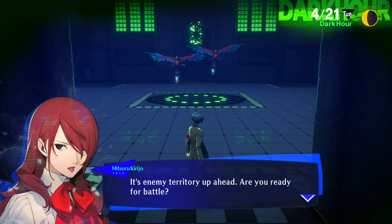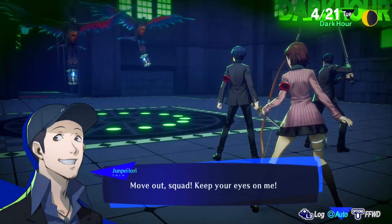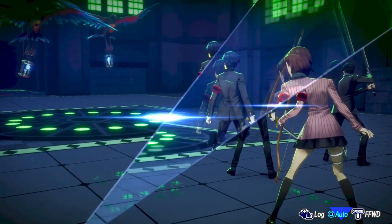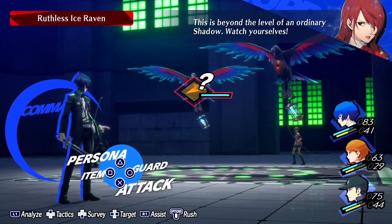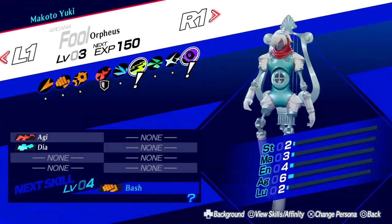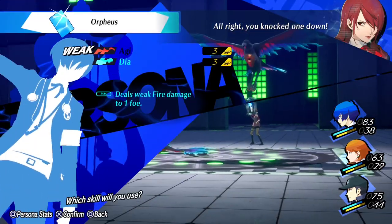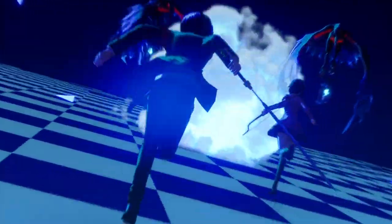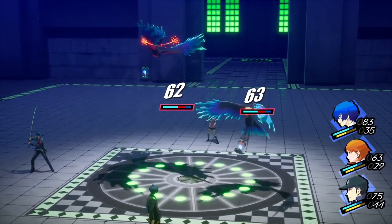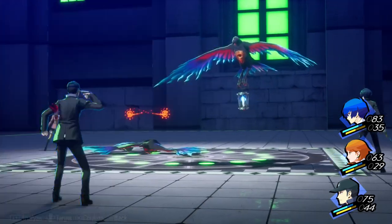Let's go back to floor five and face off against our first boss fight. It's enemy territory up ahead — are you ready? This is beyond the level of an ordinary shadow — watch yourself. This is the Ruthless Ice Raven. These guys are weak to fire, so use Orpheus from Yuki and Junpei's Agi skills to set them on fire, knock them both down, and use an all-out attack. Sometimes you'll hit an enemy so hard they won't be able to get up — which is awesome.